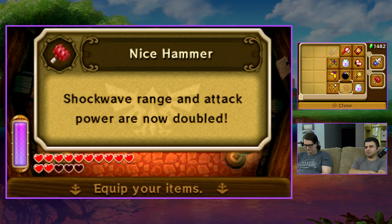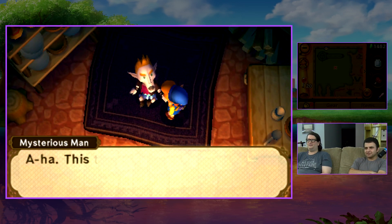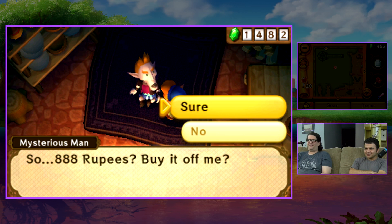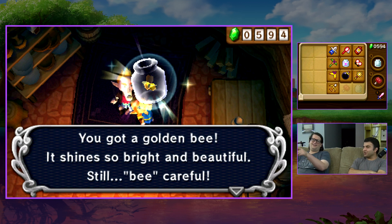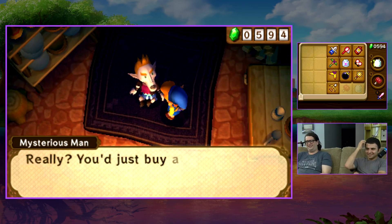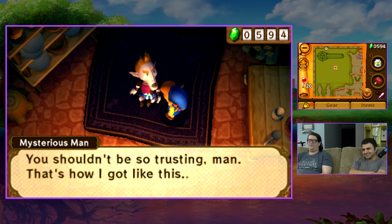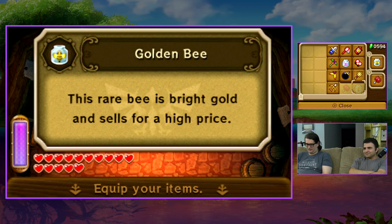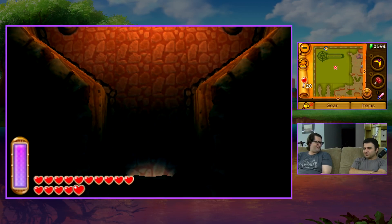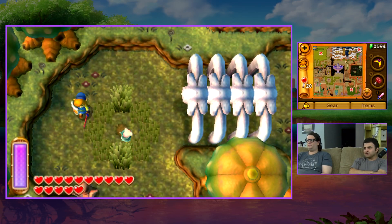We need an empty bottle for this — let's see what it is. I think he's gonna sell a bee. A Gold Bee! Not just a regular bee — a Gold Bee. Be careful. So he kind of ripped us off, but we're gonna have to use the Gold Bee at some point. I don't want to accidentally use it.